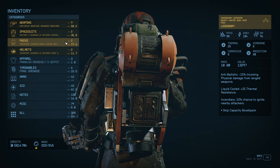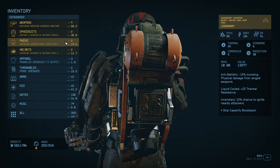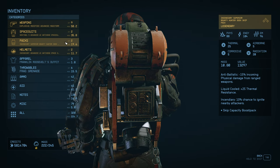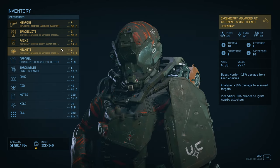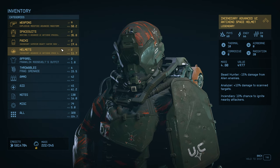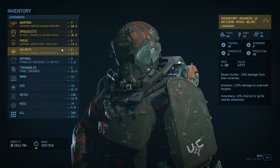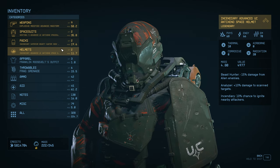For the pack, it comes with anti-ballistic — minus 15 incoming physical damage from ranged weapons. It's liquid cooled, so plus 25 thermal, which makes up for the thermal not being on the suit. Then we have incendiary — a 10% chance to ignite nearby attackers. The helmet again has beast hunter and also analyzer — plus 10% damage to a scan target. So scan your enemy first, like Terramorphs, and you'll get that bonus 10% damage. There's also incendiary on the helmet, so you're getting 10% on both the pack and the helmet.